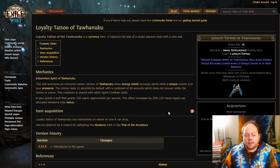Next we have the loyalty tattoo of Tathanuku, which is one of the weaker ones. This one triggers when your energy shield recharge starts when a unique enemy is in your presence, and during this period you're going to gain 100 mana regeneration per second. In most situations, you don't need more mana recovery while bossing than when fighting trash, and the builds that do need more mana recovery — like trappers — generally have some alternate solution like Eldritch Battery that works better than this loyalty tattoo would. So this one's a bit of a miss in most situations, though the opportunity cost is only a 10-intelligence node, which is not a very big cost.